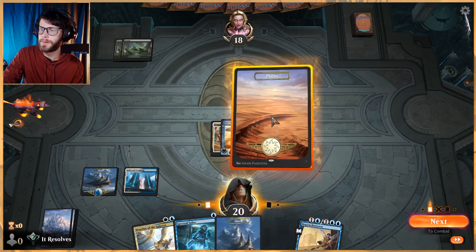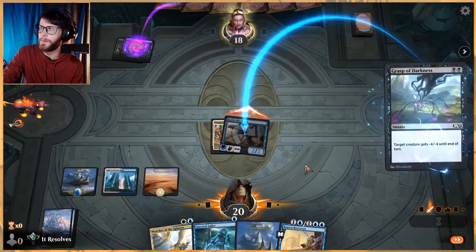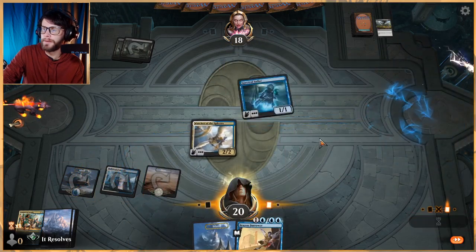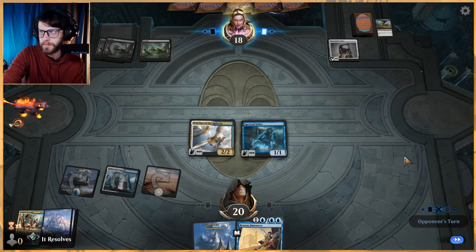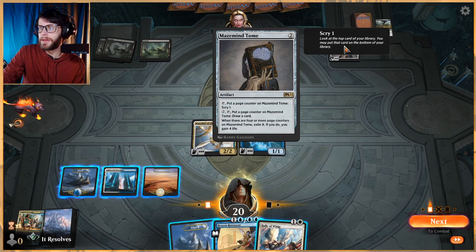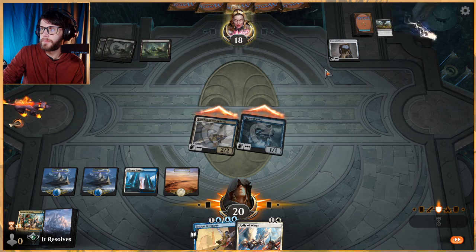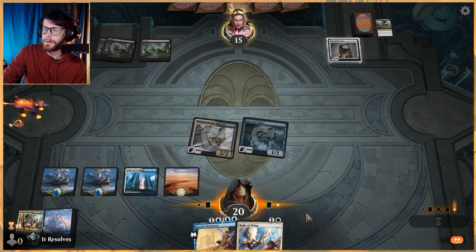The other plan is just to go wide, obviously. The opponent plays something new — Mazemind Tome, putting a page counter on it and gaining life. That's interesting. We'll just attack in here. Part of me is tempted to bounce it, but drawing a card might be best. We can always bounce stuff on their turn if need be. I'd rather they invest more time into it if we can help it, so let's go ahead and draw a card.